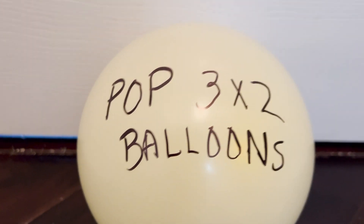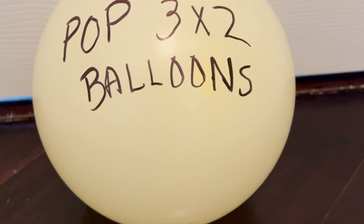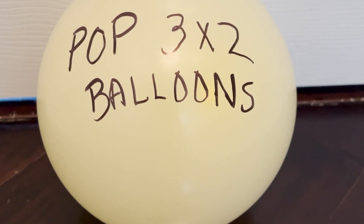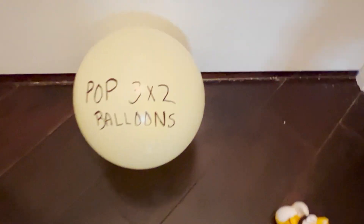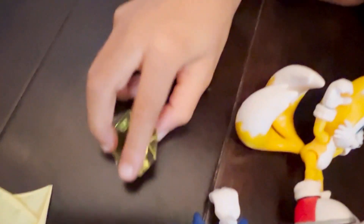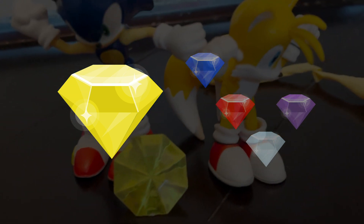We have made it to the trophy room! But wait — it says pop three times two balloons. What's three times two? Eight, two, six. So we have to pop six balloons. Alright, let's go to the beginning and pop six. One! Two! Three! Four! Five! Six! Good job! Now pop the last one! And look what you found — the Chaos Emerald! The yellow one! Way to go, Sonic and Tails! You got the yellow Chaos Emerald!